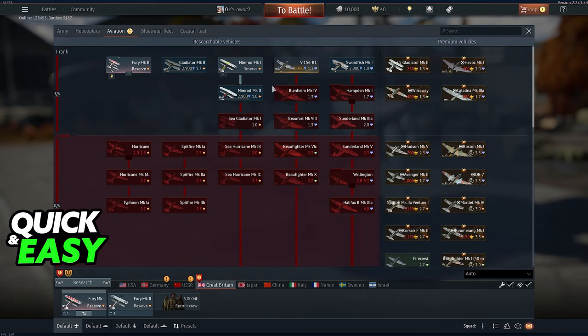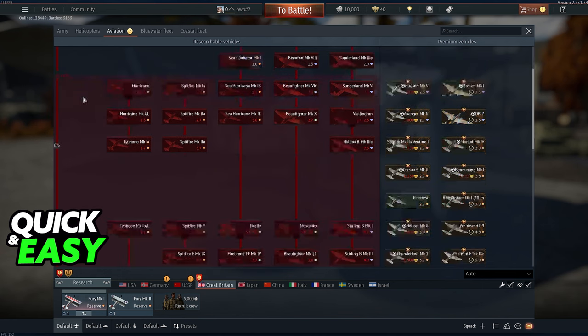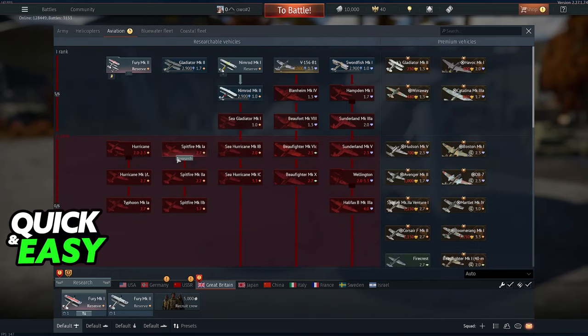Select a specific country that you would like to research vehicles for. And if you want planes specifically, you have to choose the aviation tab. They are divided by ranks — so you have the first rank, second rank, third rank, and so on.